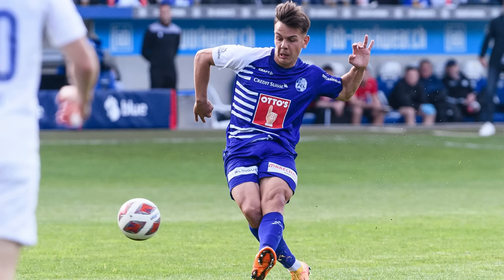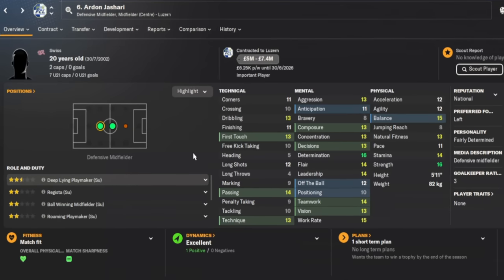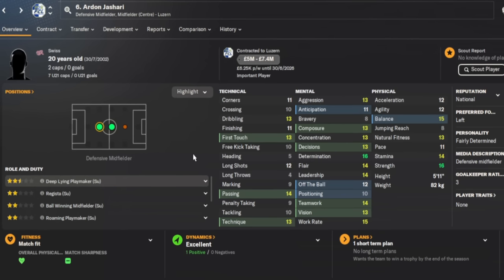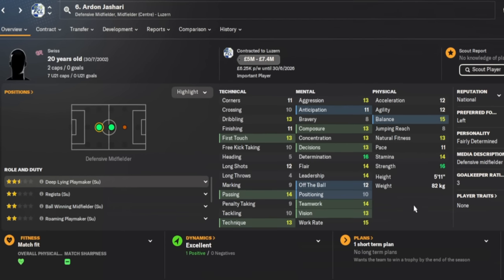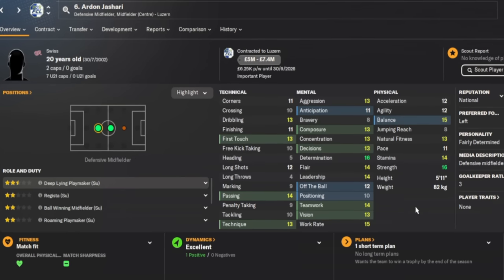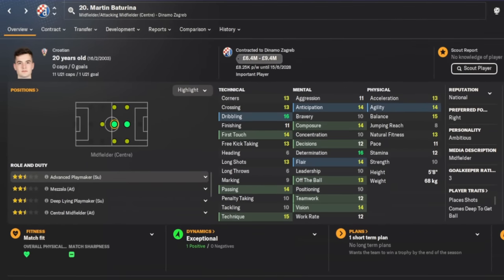For midfield I tried to be smart, looking for one energetic midfielder and one creative midfielder. For the energetic, box-to-box role we have Arden Jashari, who will cost a maximum of 7.4 million pounds and is 20 years of age. He's strong, has good determination, can find a pass, and works hard for your team. You might want to improve his anticipation, and there are no player traits yet, but he's very good value for money.